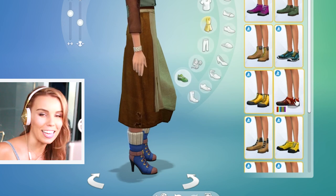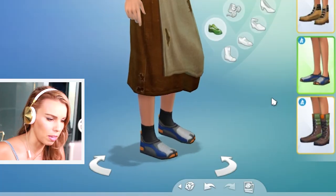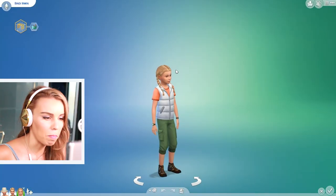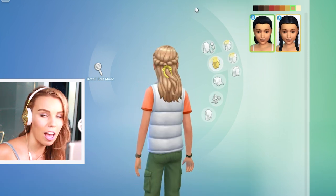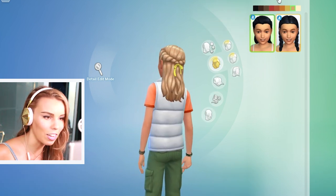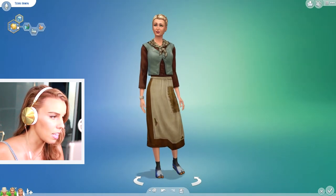A winner for this pack were the heeled boots — I know tons of people use them and I think they're pretty cute. There are also some odd webbed toe shoes that look like surfing booties. For kids there's not a whole lot, but there are cute plaits and a gorgeous half-up half-down hairdo.